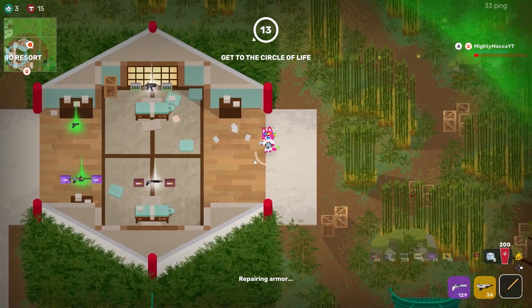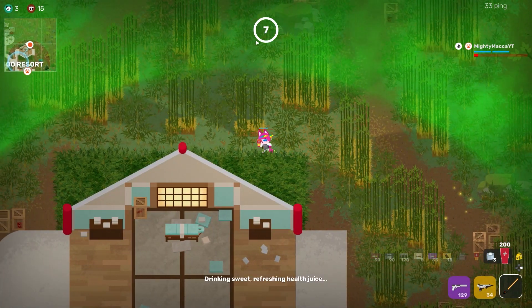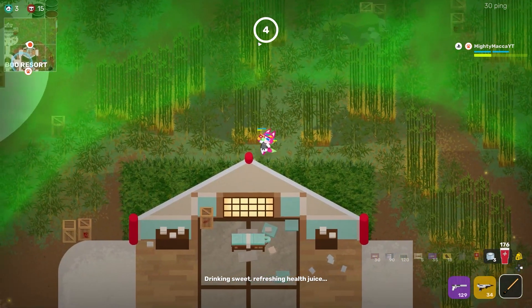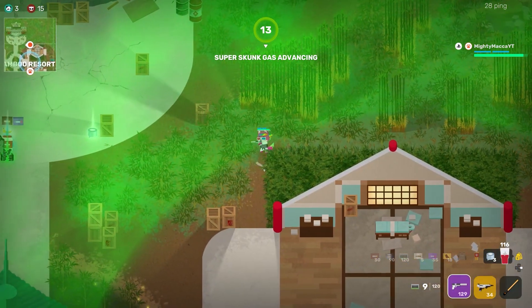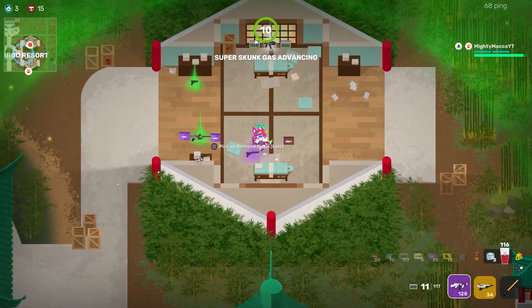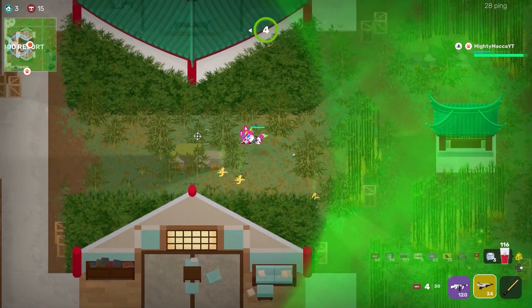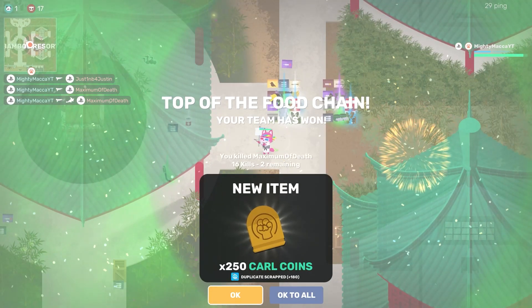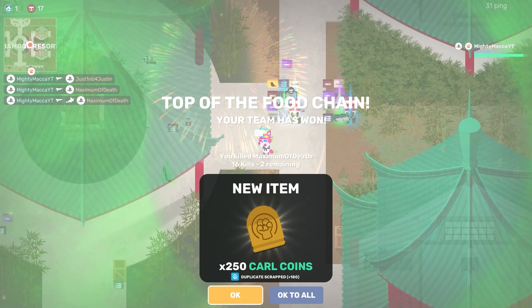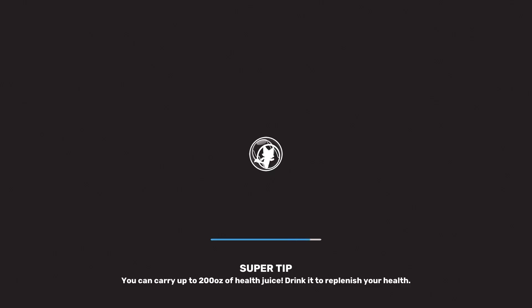Tip number nine is about the hamster ball. Even though hamster balls are getting nerfed in the next update, it's easy to break them with one shotgun shot or three SMG or AK hits. If you see someone in a hamster ball running at you, stand your ground — hit them with a pump shotgun, then switch to an SMG or hit them again with another pump, because you'll get the first shot when the hamster ball breaks. You'll have the advantage. The only real use of a hamster ball is around corners where you can't see them, or at full speed.